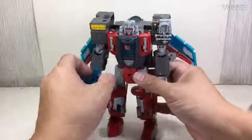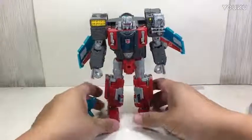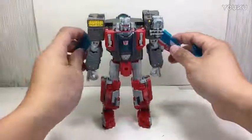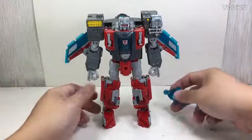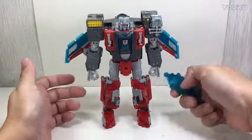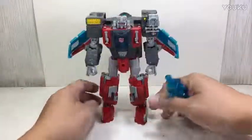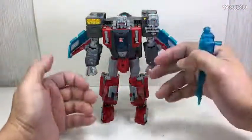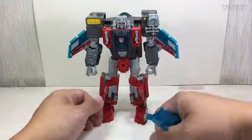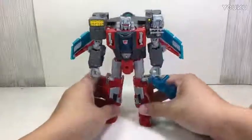I've been very curious to find out how this figure would fare. A lot of you might be speculating why this guy is a Voyager class, and why Sky Shadow is a Leader class. It seems like Sky Shadow should have been a Voyager class and Broadside — because he's an aircraft carrier — should have been a Leader class. I think they were trying to make more money out of the Alpha Trion and Astro Train mold.